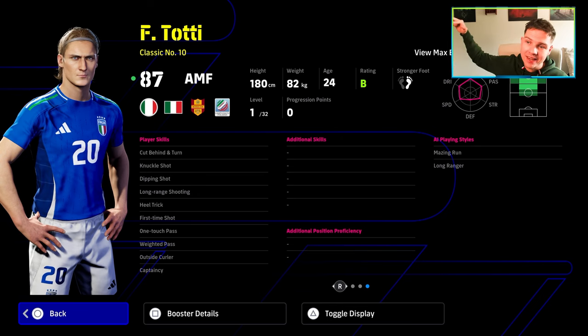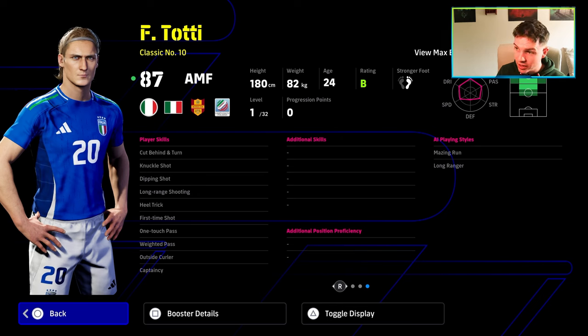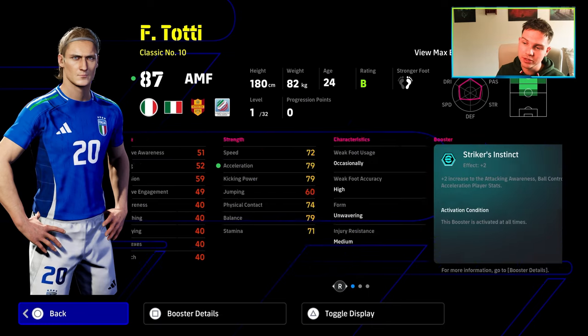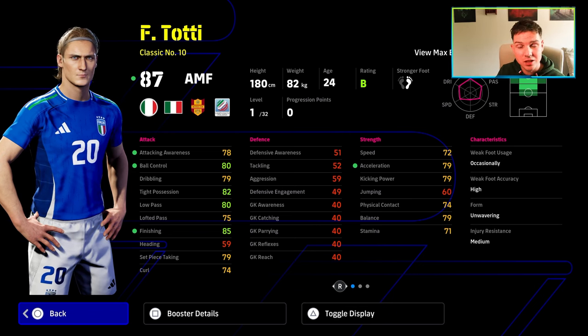If you want to make him end-game — pushing rank end-game — you will definitely need low lofted, or at a minimum, true passing. Amazing run and long range is his play styles. He's 180 cm, 82 kg — he's going to be a little bit clunkier than the other two. Totti is definitely a shoot-first attacking midfielder, and a lot of people don't use shoot-first attacking midfielders. You pair that with the classic number 10 and a couple of lacking skills, and I definitely think Totti is probably the weakest of the bunch.